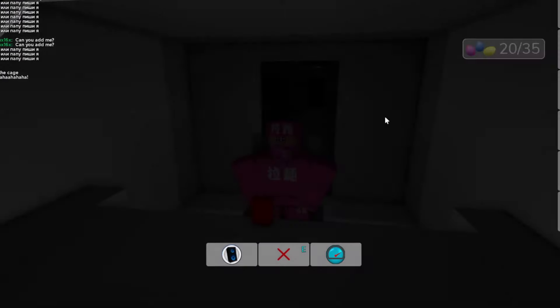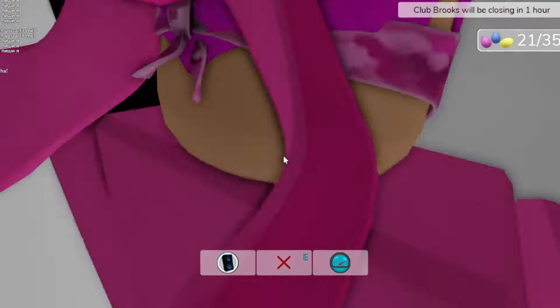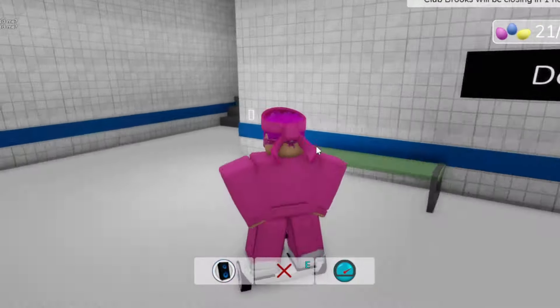One of the eggs is supposed to be inside the subway. It's supposed to be on the back, so let's look for it quickly. There we go — we actually found an egg!